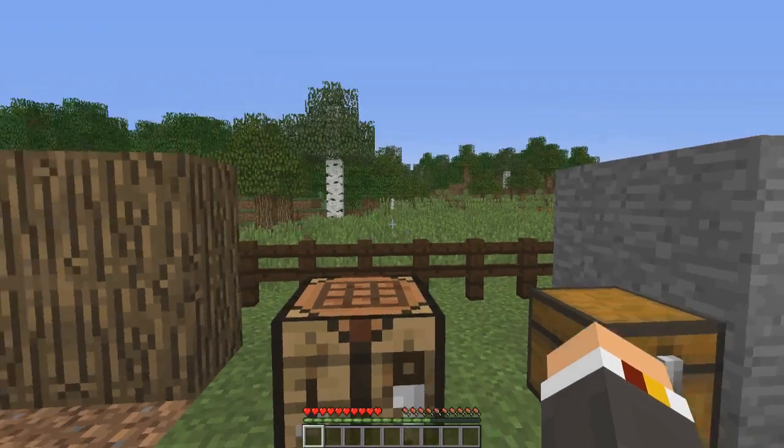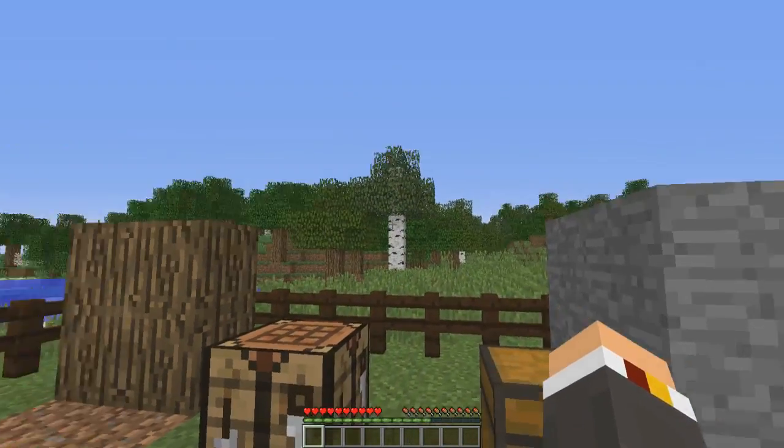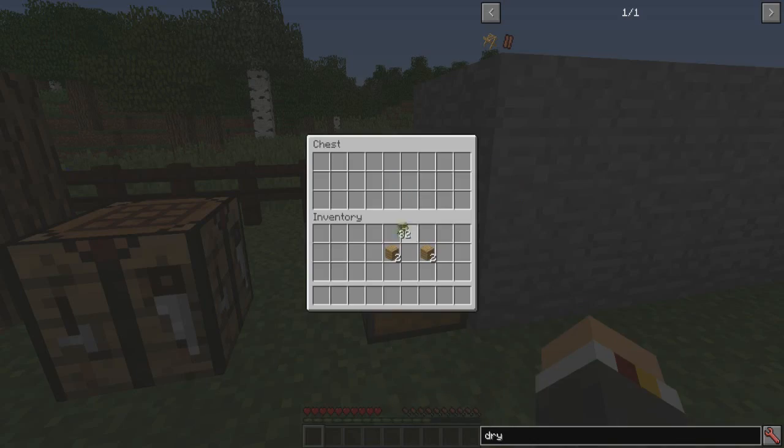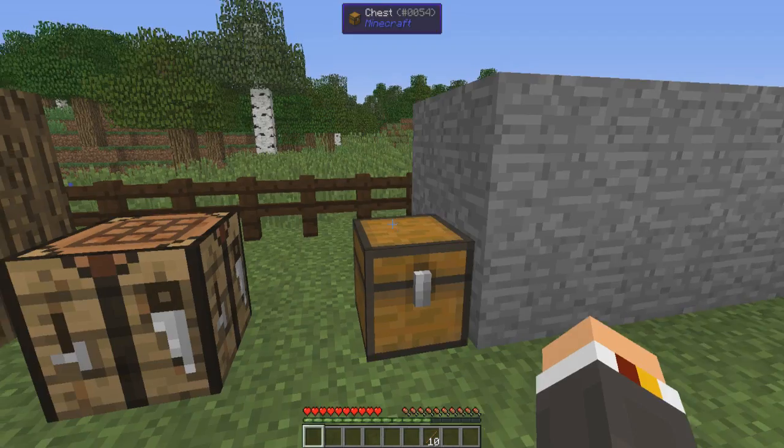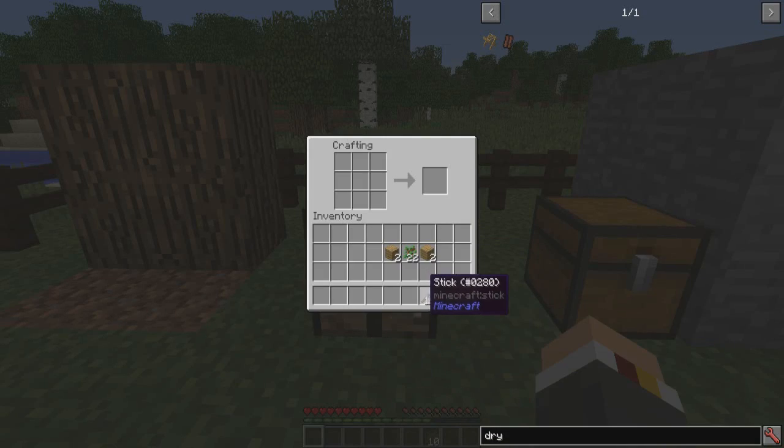The only way currently in this mod to get sticks is to go punch a bunch of leaves until you get a lot of saplings. Saplings turn into sticks, as you can see here — this is how you make your sticks. That's the only way. You can also shear leaves and turn leaf blocks into sticks, but pretty much that's your only stick-making method.